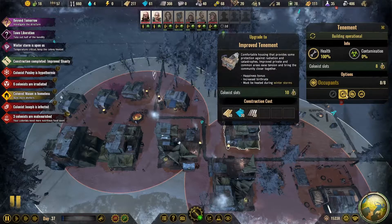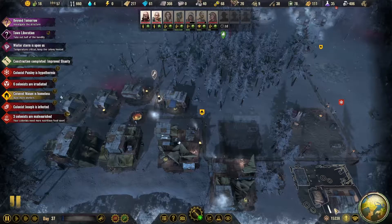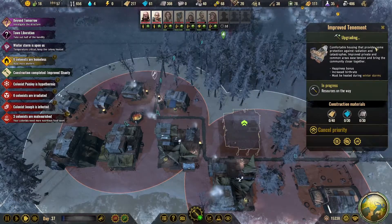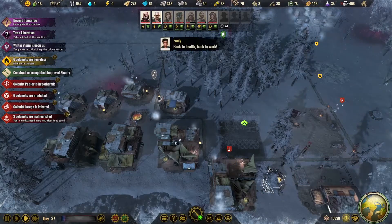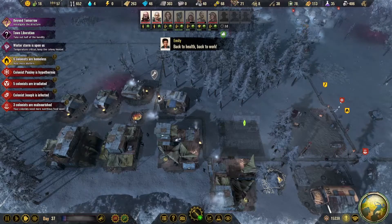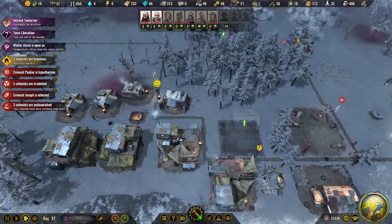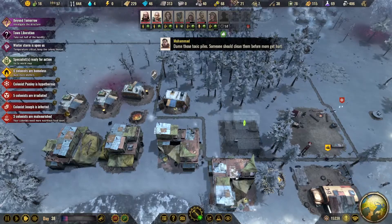They need 30 metal, 30 plastics. We're gonna tell them to build that next. I hate doing this in the middle of winter, but I'm trying to get everybody into housing. I might still lose somebody with hypothermia.